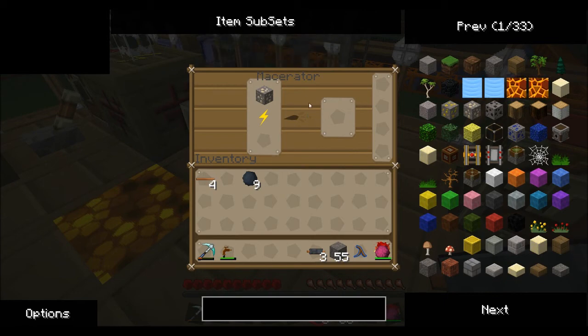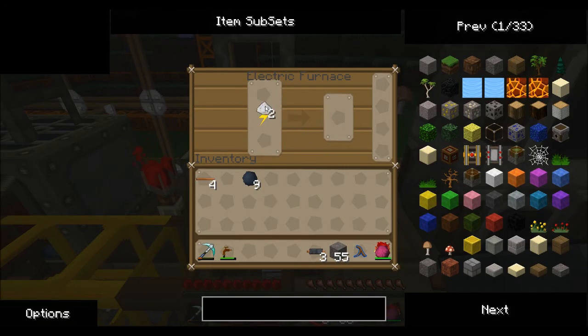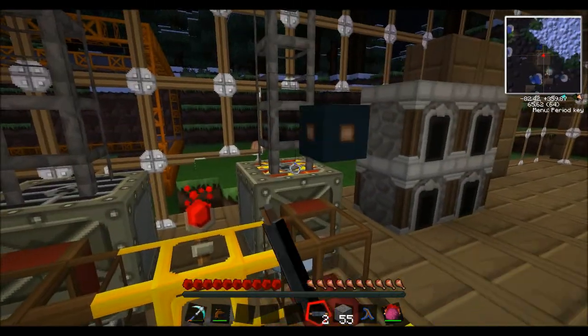It's going to be macerated and it basically does what it says on the tin and macerates things. So whatever you put in there — it's got to be an ore or coal — you'll actually get two of whatever it is. So you'll get two iron dust. Now iron dust can actually be put in a furnace and then smelted down into the actual bar.